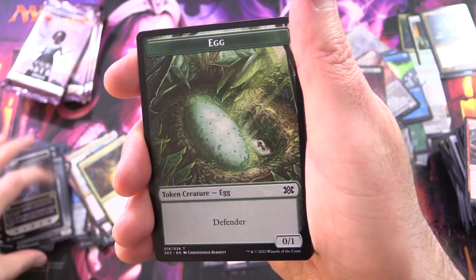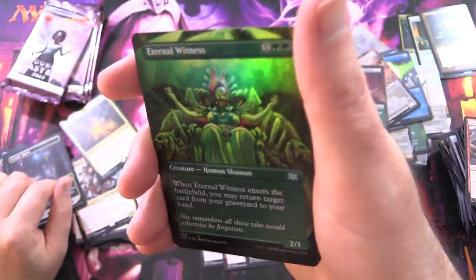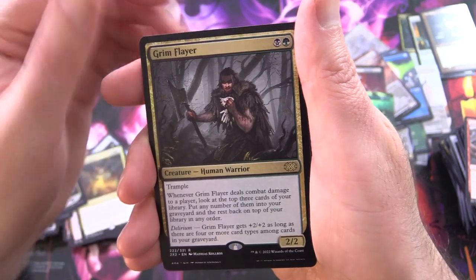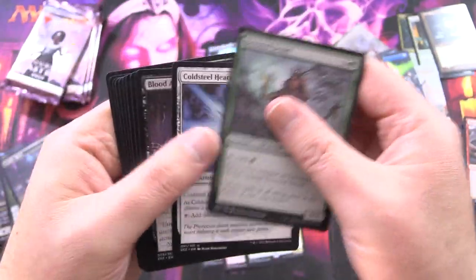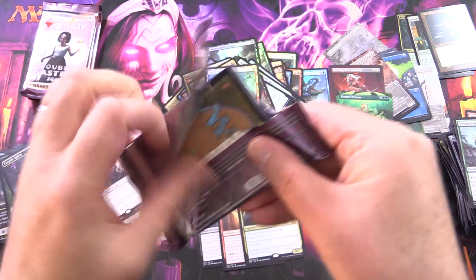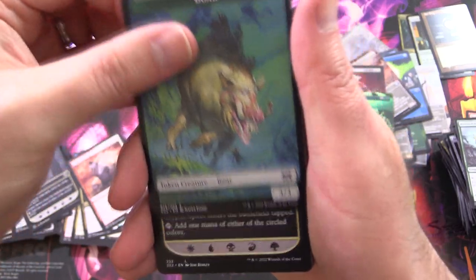On the home stretch. Is this the worst box you've ever seen? Let me know. We've got an egg token, Cryptic Spires, Eternal Witness — a Borderless foil! That's more like it, we'll chuck that in the Borderless pile. Goblin Banneret and Grim Flayer for the rare. Balefire Liege. Last four packs. I think I just threw 300 bucks down the toilet.